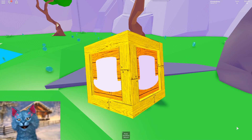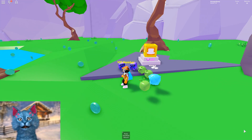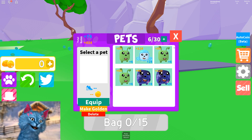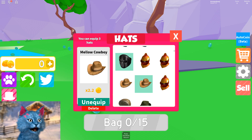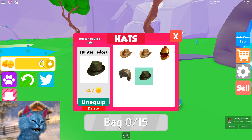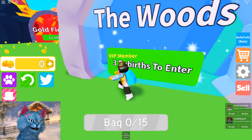So let's buy this - let's hope we get something cool. We got a hunter fedora. I swear to god, if this fedora gives me move speed I am gonna rage. Oh, 2.7 - okay, that is really good. Let me unequip this and equip this. I guess guys, this is my new look. I look kind of weird, but yeah, I guess it's a new look.